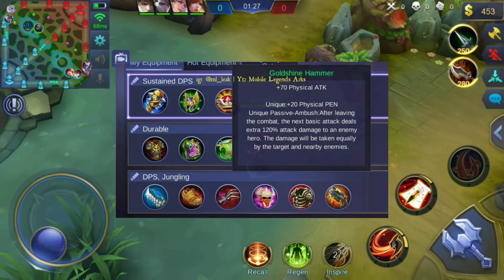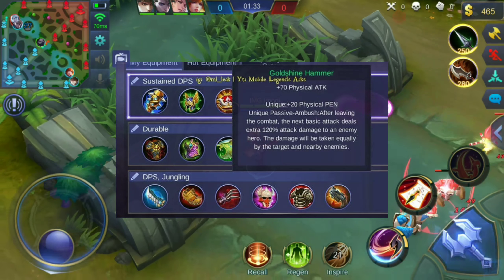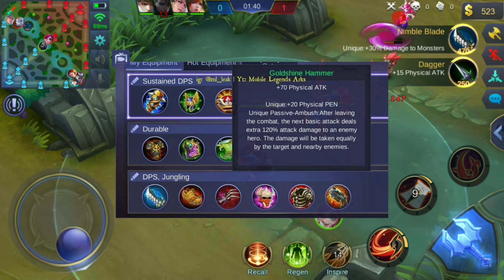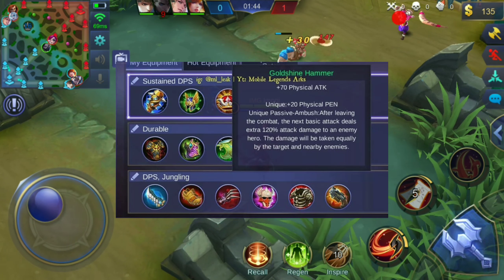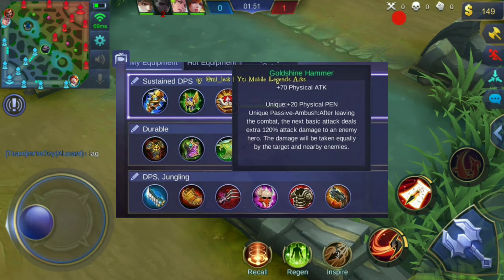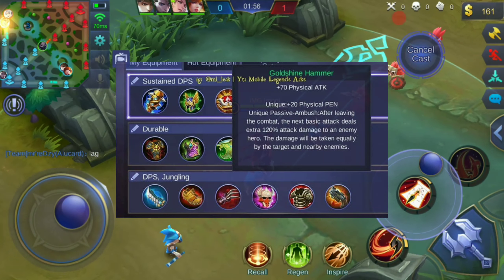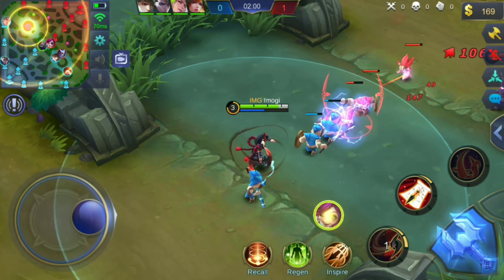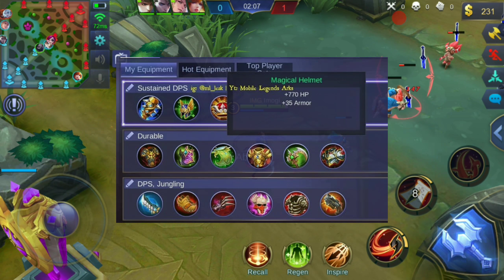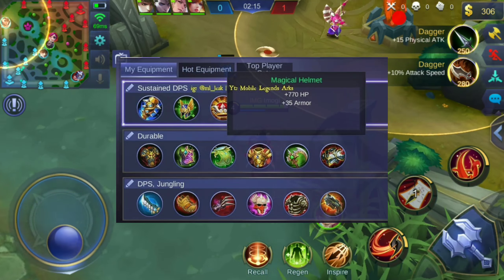Hello guys, welcome back to mobile gaming. In this episode I'm going to do a small review about the new leaked items in Mobile Legends. Some people already got the data. I found it on the internet — there are about six new items, and the last one still doesn't have a picture yet. Since these items are still unfinished, all the passive abilities, stats, attacks, and speed might still change, so this is just a small review.